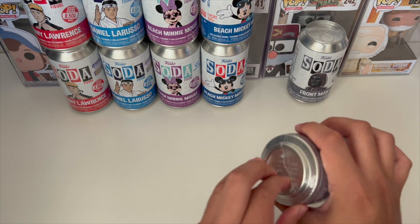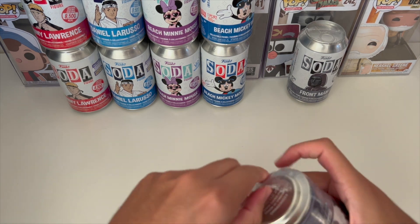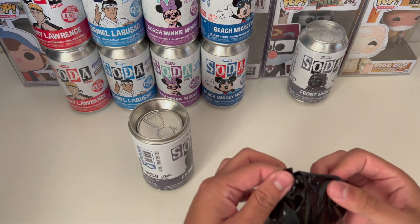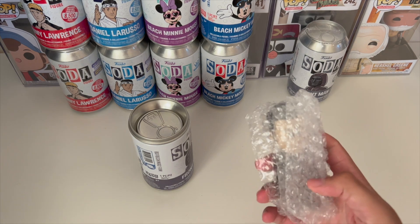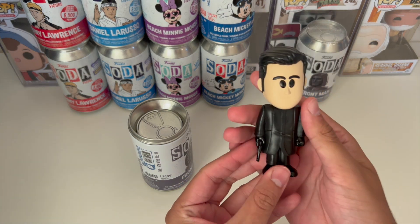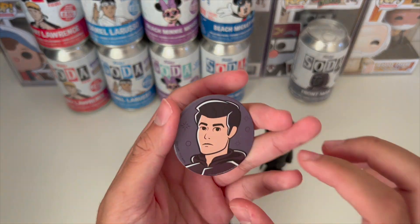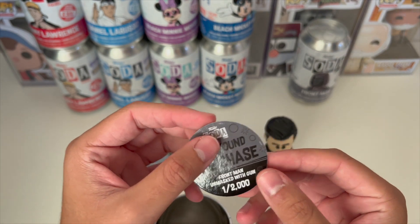Next I'll do the Front Man. The chase of this is the unmasked Front Man — and this is the chase version! There are a little bit of paint blemishes, but there he is with the pog. Front Man unmasked with gun, 2,000 pieces — that's the chase!